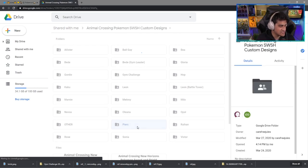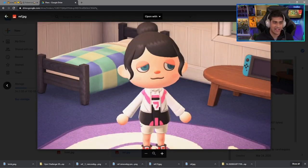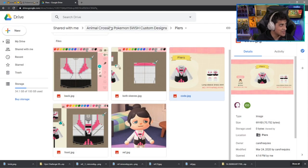Next up we have Piers, aka the Dark Gym Leader, aka Marnie's brother. Here is the outfit — it looks pretty cool. It is the long sleeve dress shirt. Really cool stuff here.